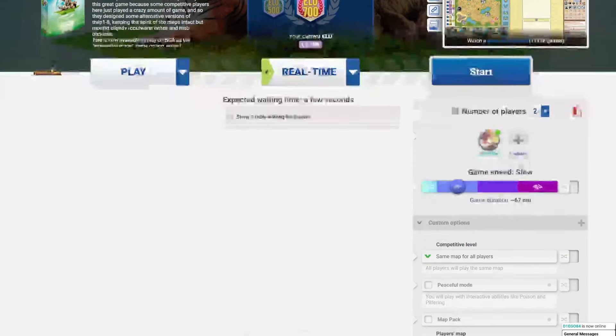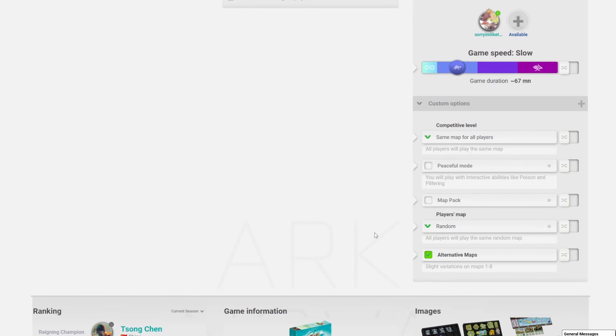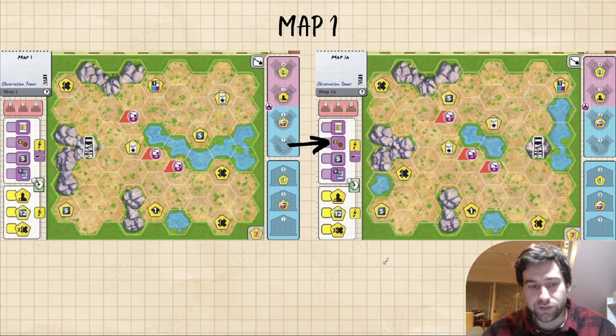If you do want to try out the new maps, just scroll down here on BoardGameArena and select alternative maps. Map number one, Observation Tower. Looking at the original map and the alternative map, the first thing you notice is that the Observation Tower has just teleported to the other side of the map. Other than that it looks kind of similar, so why would they do this?